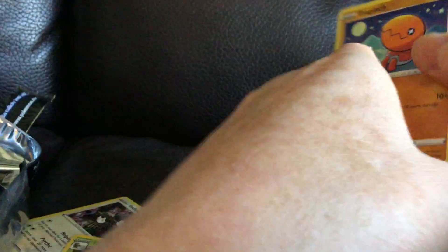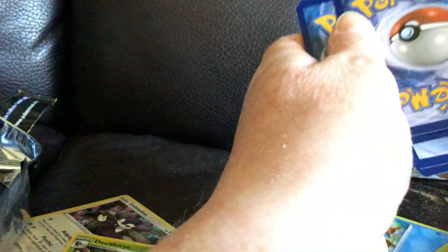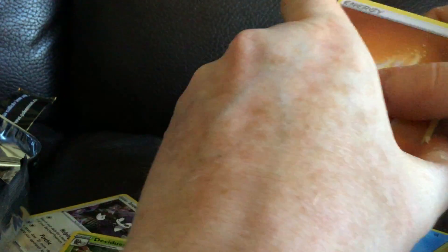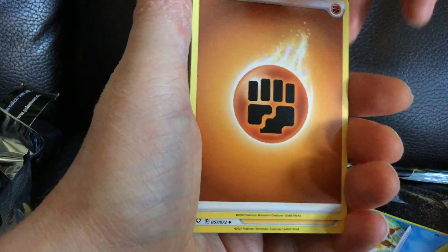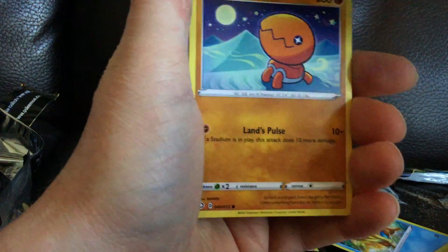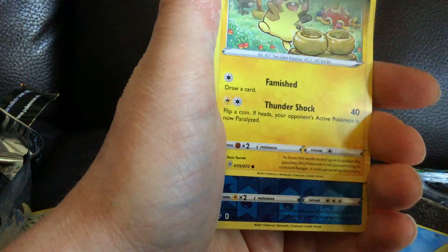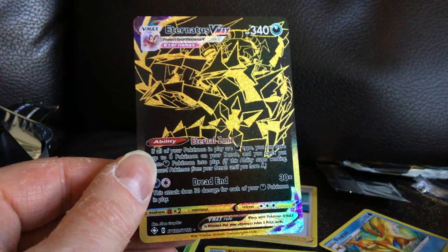Not a bad box! Alright, what else do we got? Anything else? That's a pretty cool looking card, isn't it? Alright, let's see what we got here — come on, let's get something else to add to the others. Rowlet. It doesn't look like we're gonna get the big boy, that's for sure. I mean, I can't complain — that's a pretty sweet card. Alright, thanks for watching!